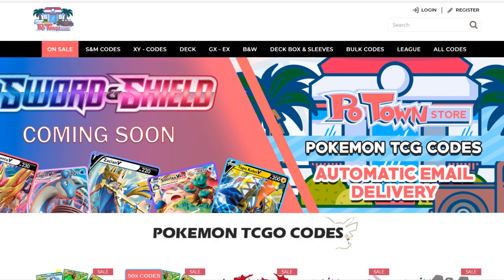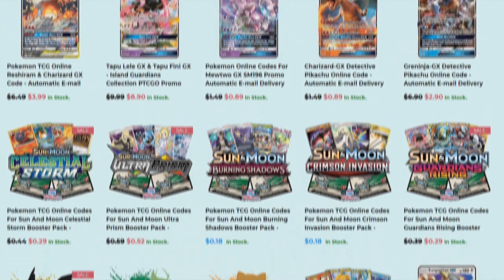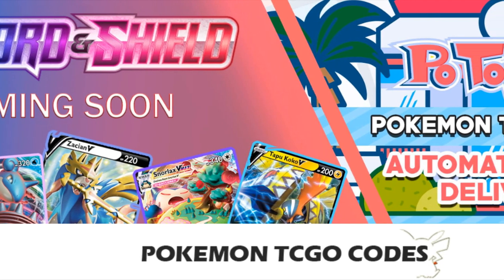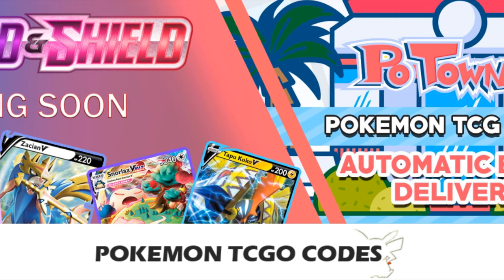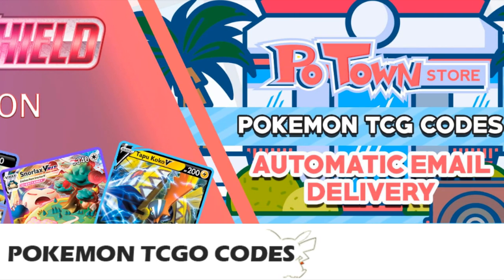This video is sponsored by PoketownStore.com, the place for all your Pokémon TCG Online needs. The new Sword and Shield Online Booster Packs are also available, so definitely check them out at PoketownStore.com. If you use the coupon code ZAPDOISTCG you get 5% off your next order — how amazing is that? Check it out!